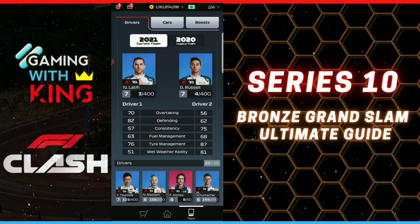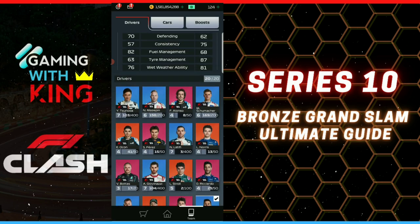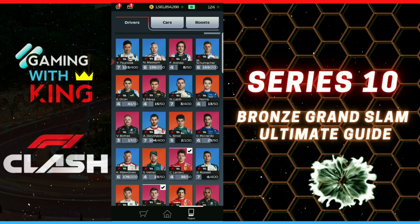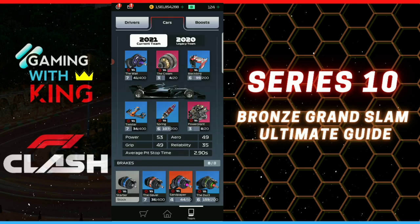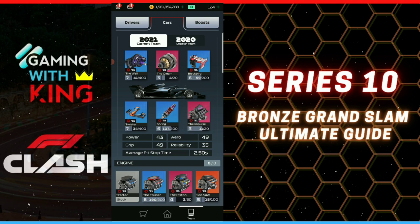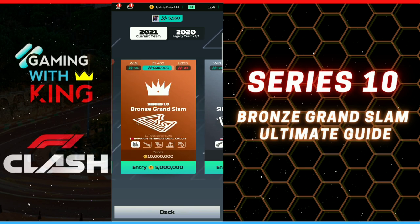For our drivers in Series 10, as covered in yesterday's video on how to select your best drivers, we're going with Verstappen and Leclerc. We've been testing Level 7 Russell against our drivers to see if he's better, but at this point our drivers are currently better. We're using our fast pit time tune — we tested the power plant but jumped back to the Impulse to give us that full pit time effect of 2.50.